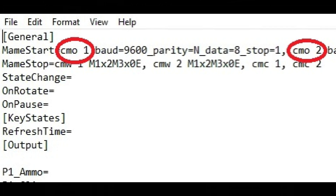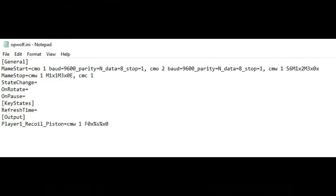My GunCon4IR pistols are on COM1 for player one and COM2 for player two. In the INI you'll see cmo1 and cmo2 referring to those COM ports. If your guns are on different COM ports, find out which ones they're on and edit those lines to match. Not all INI files will look the same and not all outputs will be the same.